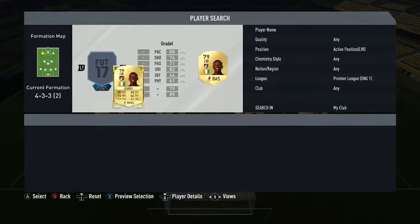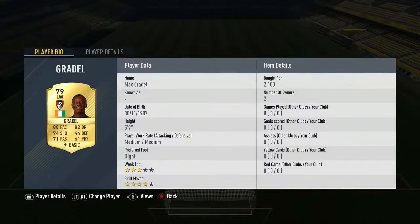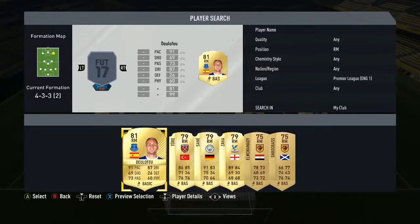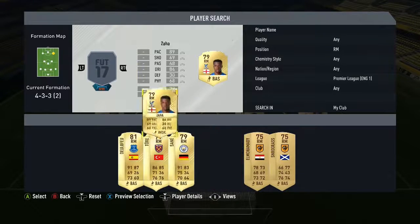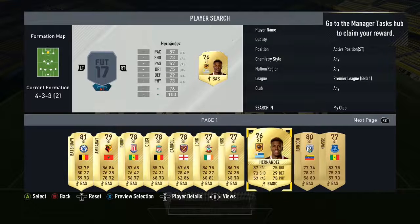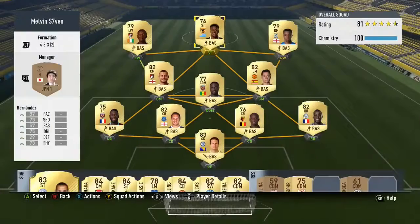On the left wing we've got Max Gradel for Bournemouth — very, very cheap at 2k, 88 pace, 82 dribbling and 4-star skill moves. On the other side, the only default right wing option is Faguli who's about 5-6k, so you're going to have to dip into right mids. I've gone with Zaha — 89 pace, 84 dribbling with 4-star skill moves, looks very good. To finish this team off, you could go with so many strikers: Long, Ings, Origi, Joof — but I decided to go with Abel Hernandez.